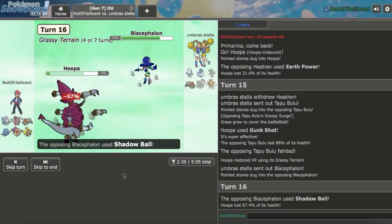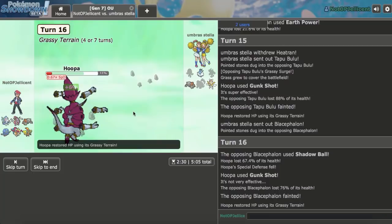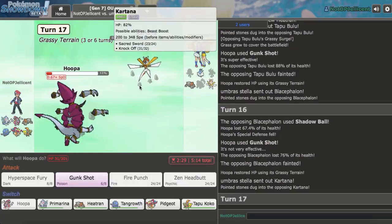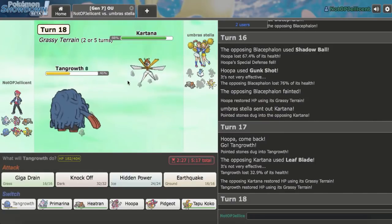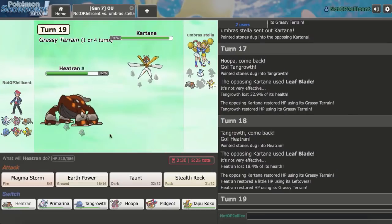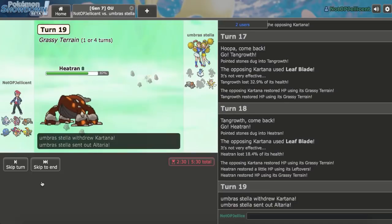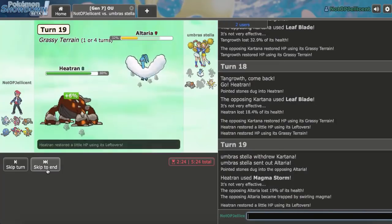This is Gunk Shot predicting Tapu Bulu — we get that right! We hit it and knock out Tapu Bulu. Nice Grassy Terrain is set. Blacephalon comes in but that's definitely not killing me — we knock that out too. He has three Mons left. If he goes Altaria I have to stay in. He goes Kartana — Tangrowth is always my play. He goes for Grassy Terrain-boosted Leaf Blade. I've got to switch. Into Heatran expecting Altaria — Leaf Blade again.